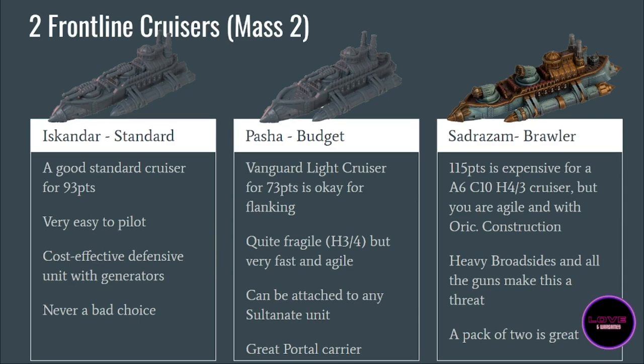The Sadrazam is more of a brawler at 115 points — quite expensive with Armor 6, Citadel 10, and not that many hull points. It is powerful though: two heavy gun batteries to the front, one small gun battery to the rear, and heavy broadsides. But it's very fragile for its point cost. Don't use it as a heavy cruiser brawler in the middle of the board — it's a great candidate to be teleported through portals or brought in from the side with a strategic arrival, because these ships hate to be targeted before they get to do their thing.